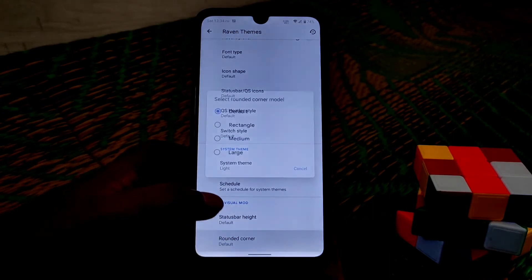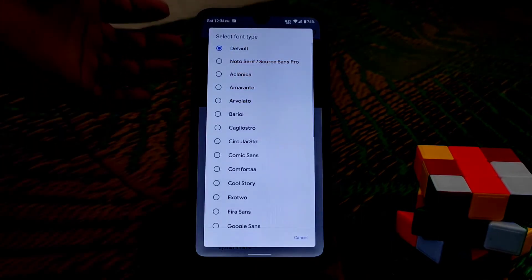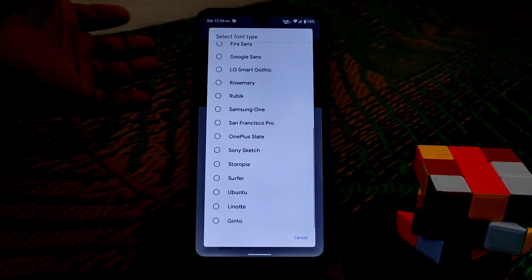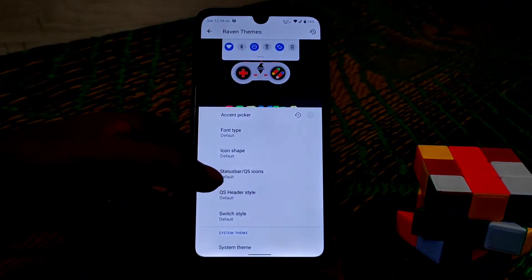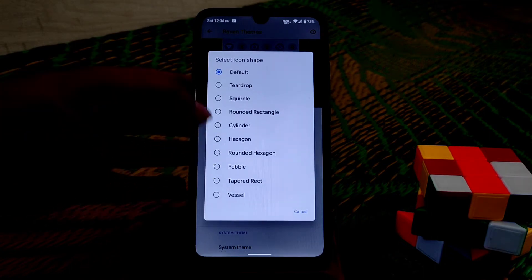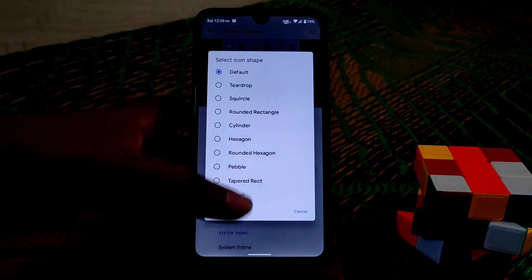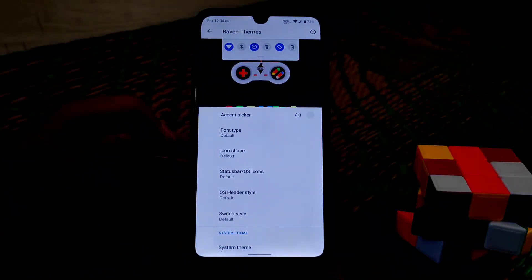Rounded corners you guys can change — no problem. Font type: you guys can change so many fonts, many default fonts are available. Icon shapes are really good — hexagon, rounded, and so many other options. You guys can change the shape of things with no issues.